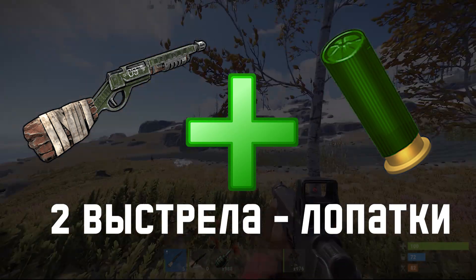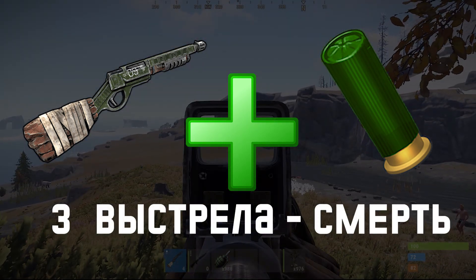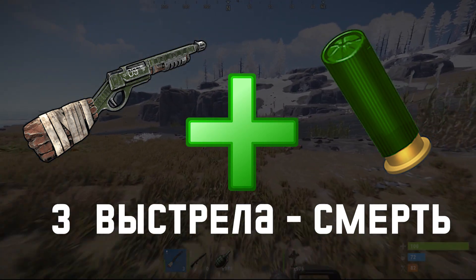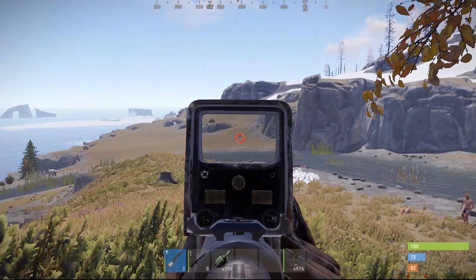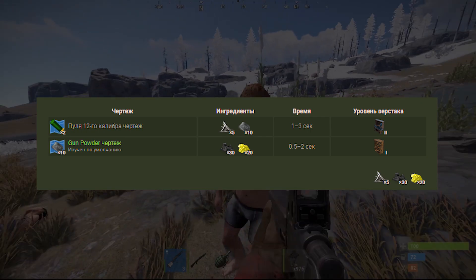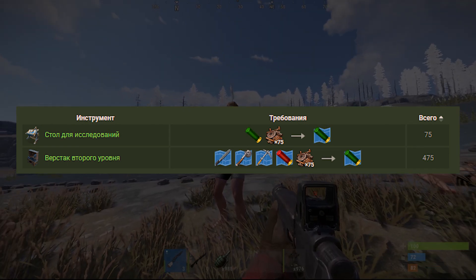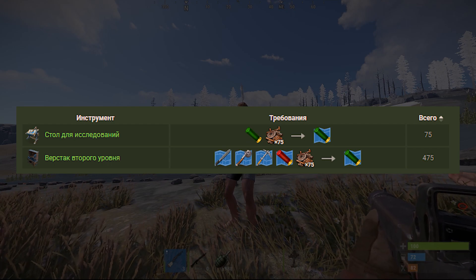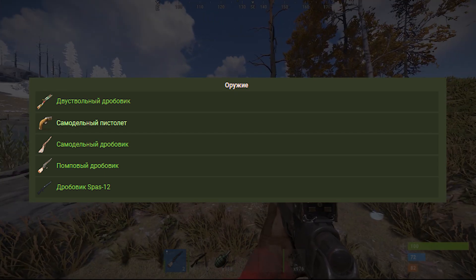Если вы хотите полностью убить его и предотвратить какой-либо файт, вам нужно будет как минимум 3 раза попасть в соперника. И неважно, на каком расстоянии он находится — 3 выстрела, и он труп. Скрафтить этот патрон можно на втором верстаке за 5 металла и 10 пороха, на выходе вы получите 2 патрона. Изучение по ветке верстака обойдётся в 475 скрапа, а на столе исследований — 75 скрапа. Подходит он на все виды дробовиков из списка.